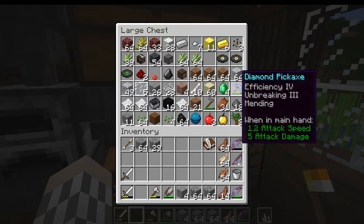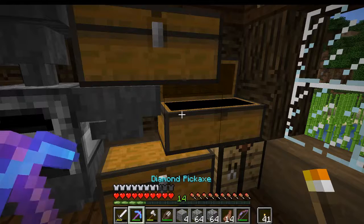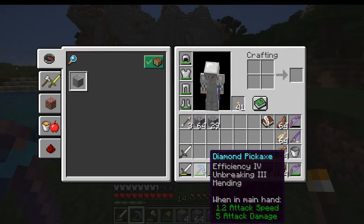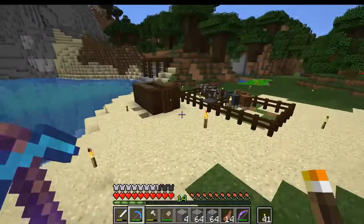Also, with the books I've gotten from fishing — we have this diamond pick which I probably should have been using over that crappy iron one, because it's Efficiency 4, Unbreaking 3, and Mending.